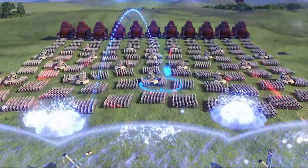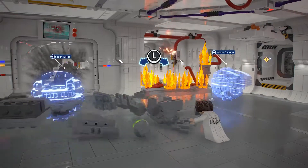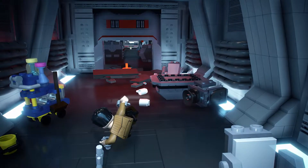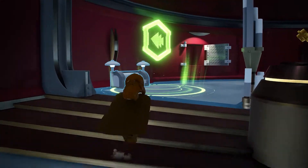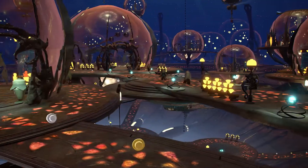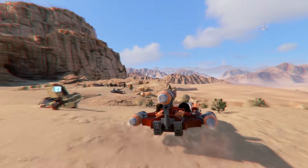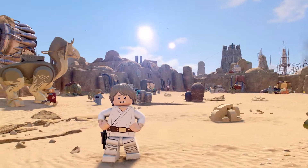Every episode in the saga is full of fun and exciting levels, many with multiple routes to progress through, so you can charge in boldly or find a more stealthy approach. As you arrive at new destinations, you can choose to either continue onwards through the main story or take a detour to explore iconic and expansive planets from the Skywalker saga. From the forest moon of Endor to the desert dunes of Tatooine, get closer to the action and behold the most visually breathtaking LEGO game yet.